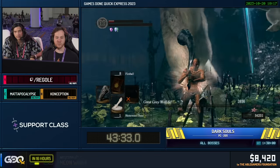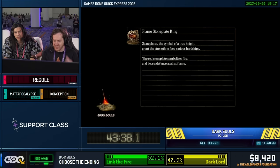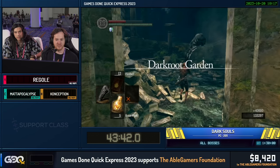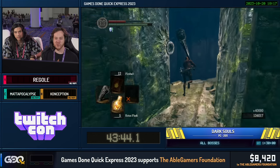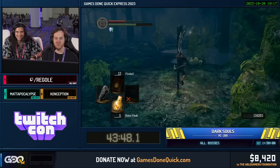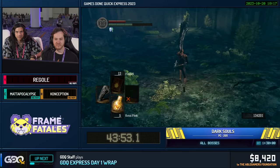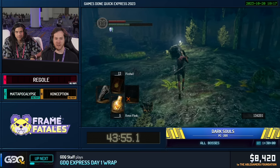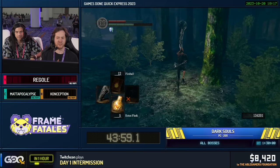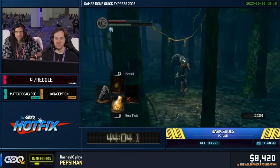That was one of the fast ones — nice, very good. Now it's DLC time. Being in Vegas, it's appropriate — we call this the casino because it is so random. You will lose like 50 seconds here doing nothing wrong. This is much more random than the rest of the run — like the most random 10 minutes in the whole game.